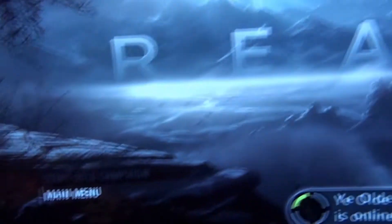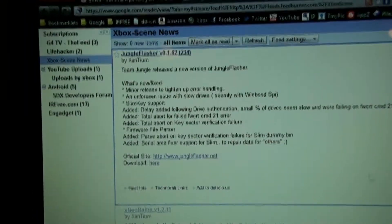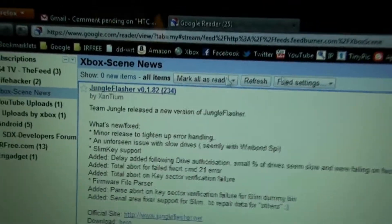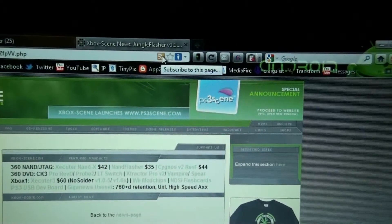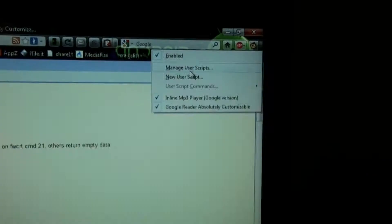I'm going to play some Halo. People ask me how I get the update for Xbox beta testing stuff, and this is how I do it. XboxScene — if you go to their website, there's a little RSS icon right here, and if you click it, it will add it to your Google Reader or whatever you want to use. I use Google Reader.